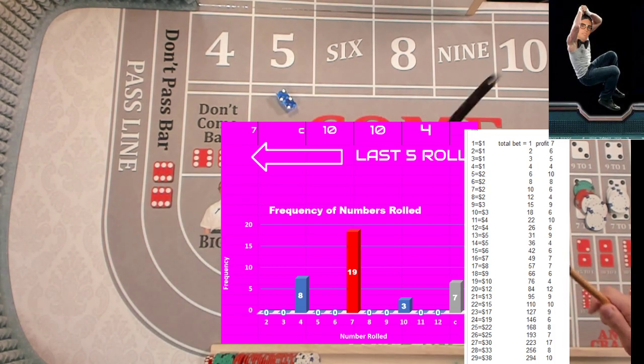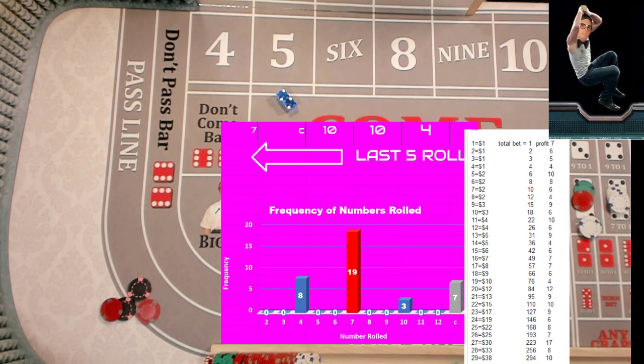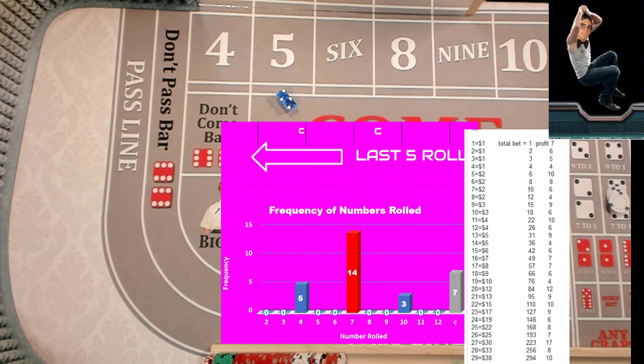We did it — oh, we did it! Hard Four! Oh boy — thirty-three dollars. Thirty pays two-ten, three pays another twenty-one. Woohoo! Things were a little dicey and we're going to be down off the four. Woohoo! Let's clear out that damn four. Wow, that was dicey — scary!